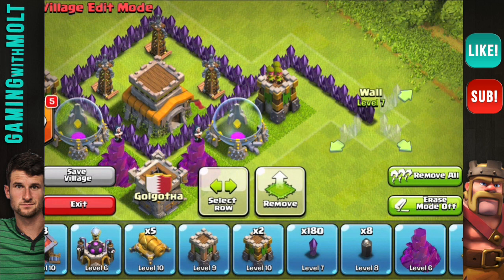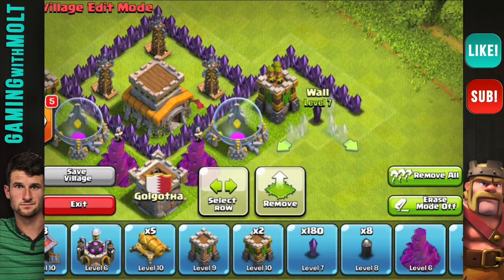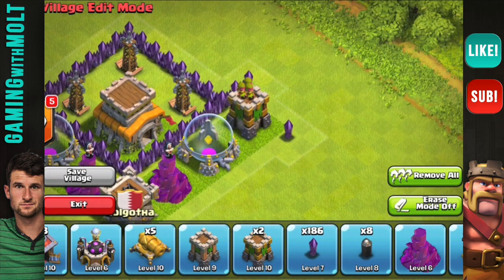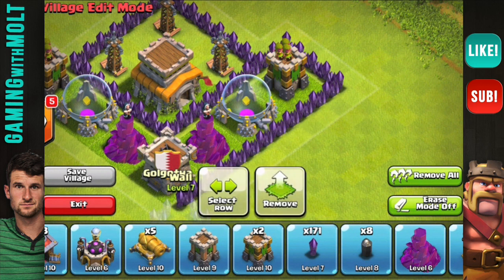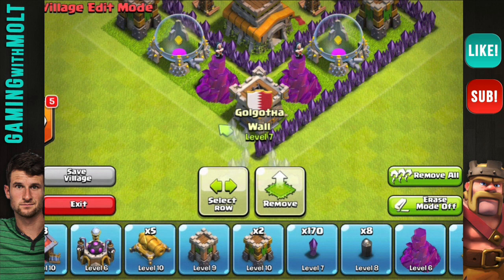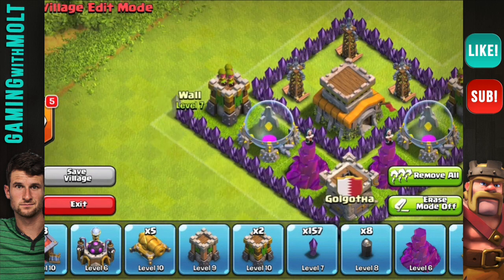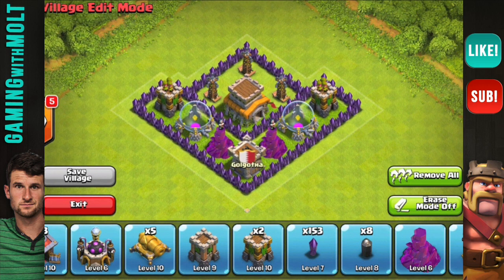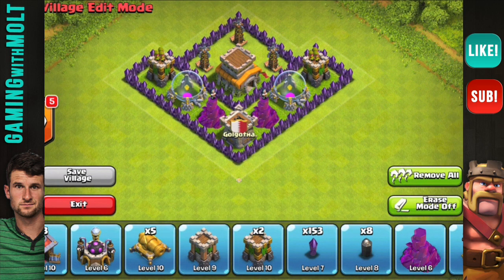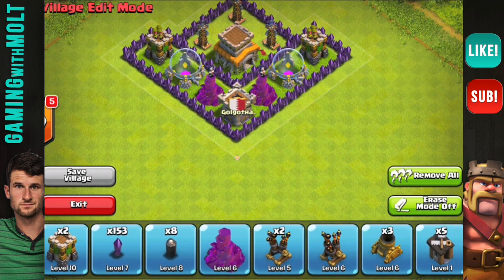A lot of people run a hybrid base because they really want to protect the trophy range that they're at, or just because they don't want to lose trophies. There's like some kind of pride thing behind trophies — 'I want to have trophies because it's cool.' I would never personally use a hybrid base just because I feel like you kind of just need to make up your mind. But I have designed one in the past and it was pretty cool.